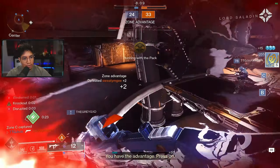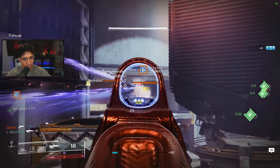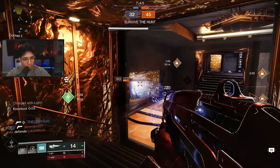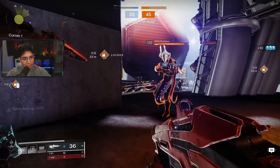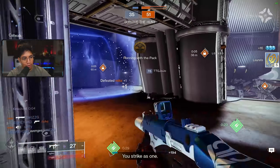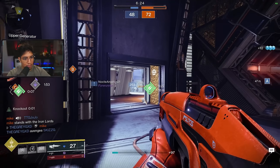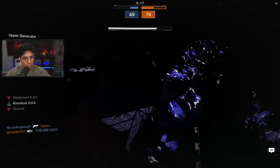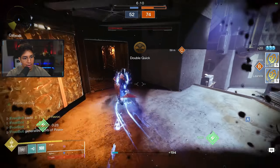I barely got the health regen — I have Swashbuckler right now. I looked away. I looked at my radar because there were just too many people. Took him down. These guys are insane though — they've managed to get the zone back again. We're going to get ourselves trapped if we're not careful. He just got destroyed. On the bright side, I have a super now. I need to get out — they're tagging me with abilities.